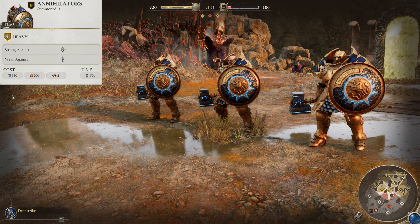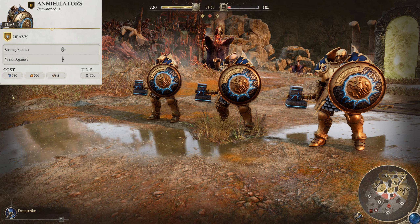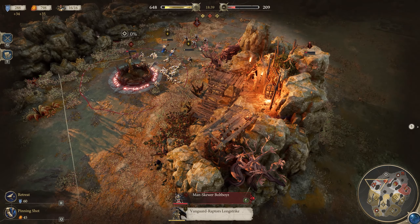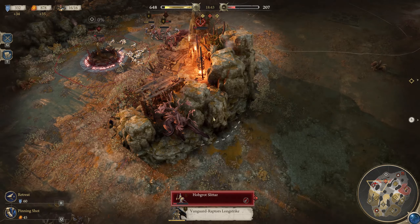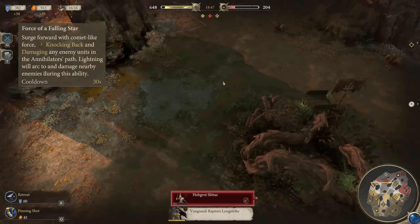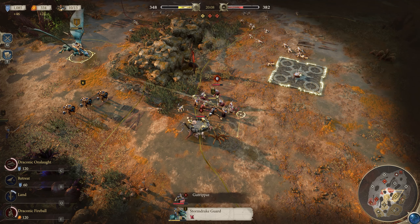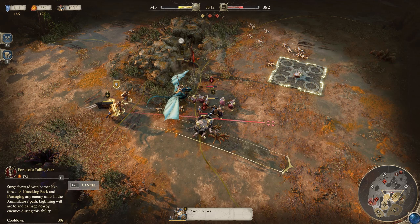Kicking off tier three with the Annihilators — our final frontlines unit, and these are some thick boys. They're incredibly tanky and can hold back enemies for a very long time while not doing too badly damage-wise. They're not damage powerhouses in straight combat, but they can hold their own just fine until support gets there. They do have great damage from their Force of a Falling Star ability, which allows them to charge straight through enemy units, knocking them back and dealing massive damage from both impact and proximity. It's a great way to enter combat, though be mindful of their final destination as they can easily get themselves in too deep if aimed poorly.